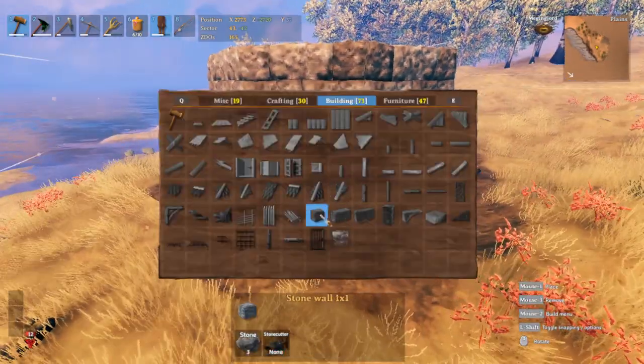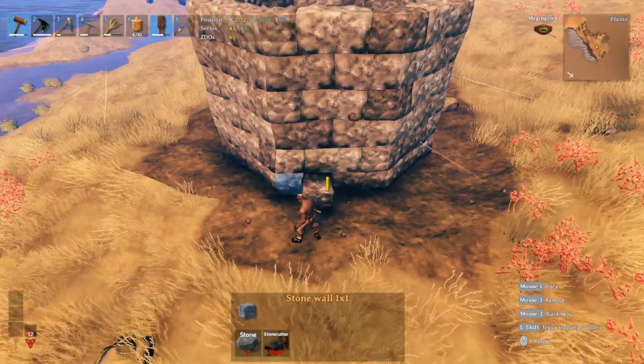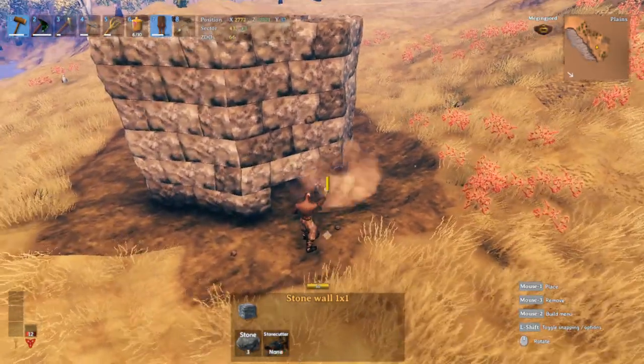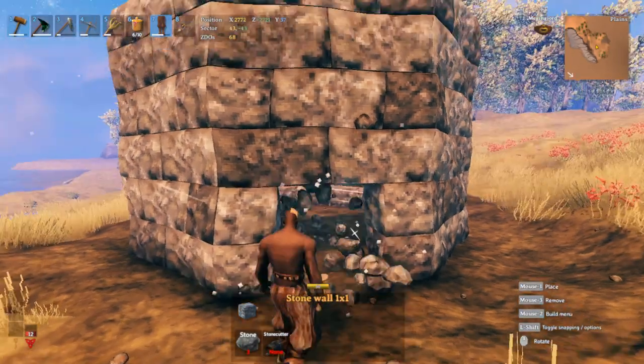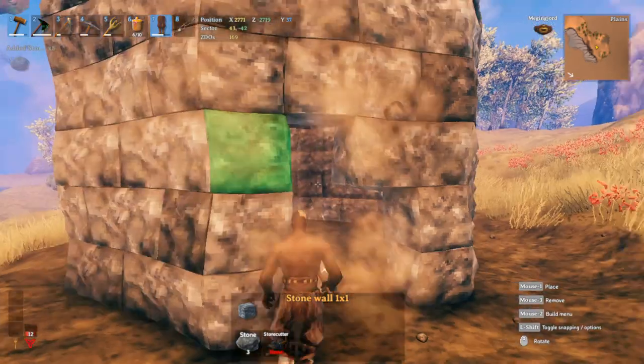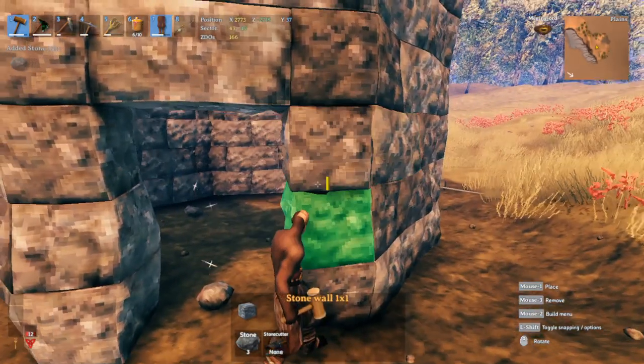First we need to frame out our doorway. We'll need a one-meter stone to fill in the corners right here, and we're going to use one of the gates as a door, so we just fill that in.